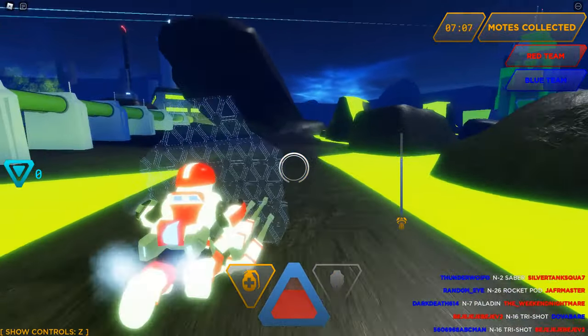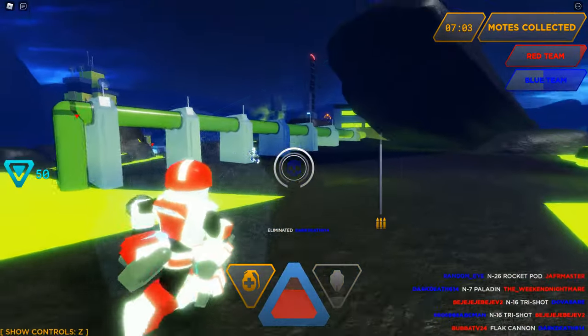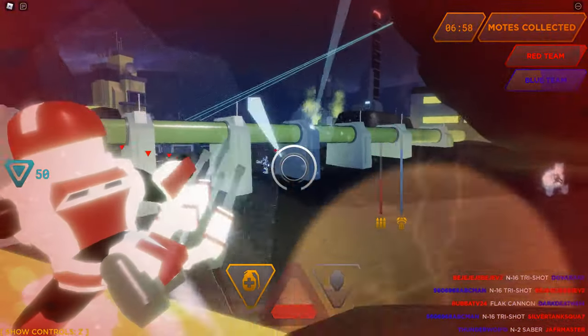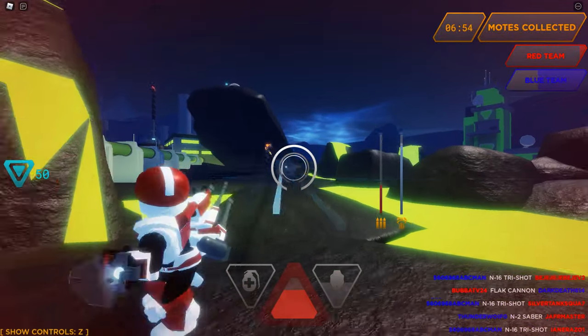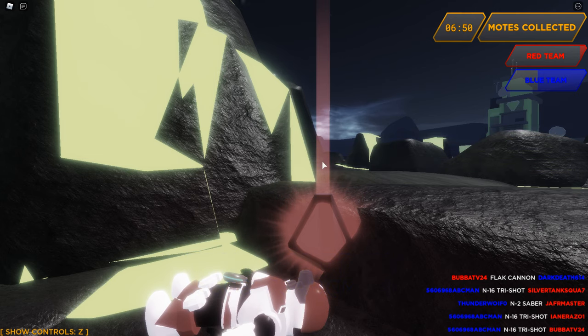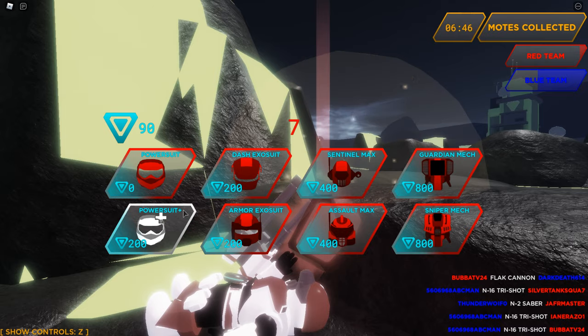You also have a jetpack — I can hit Control to dash forward. Got a kill there. This flat cannon is not the greatest gun in the game, but we're going to throw a healing grenade on the ground and then run away. And I died.